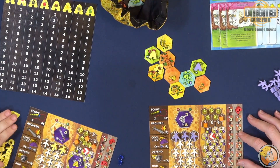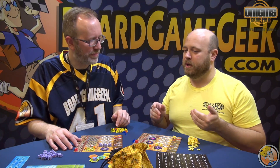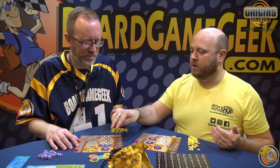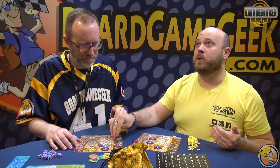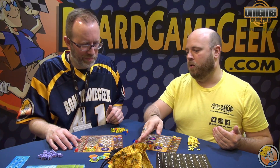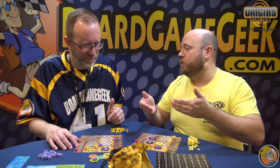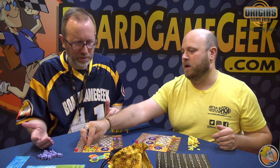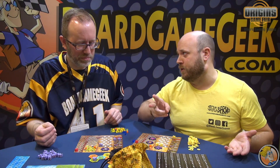The final thing to talk about is combat. Combat is a simple dice mechanic. You choose how many bees you're going to rob with — let's say two. You move into the rob action and roll a d4. I got a four, so I use two bees, and then you would steal two of my honey and earn two victory points for doing that successfully.